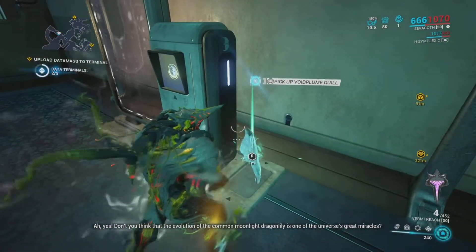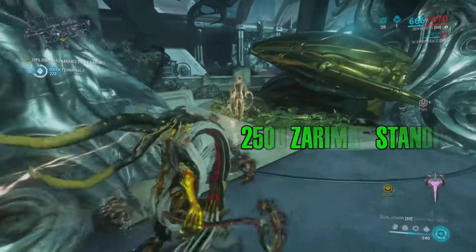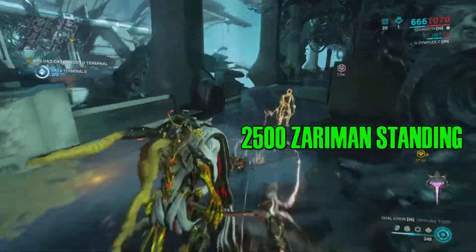Out will come a Quill Void Plume. The Quill Void Plumes are worth two thousand five hundred standing a pop to trade in.